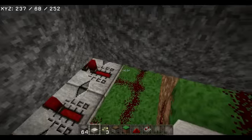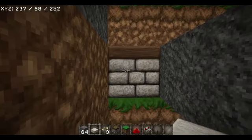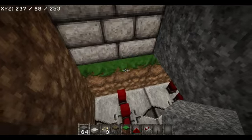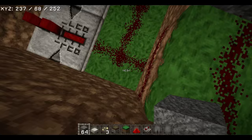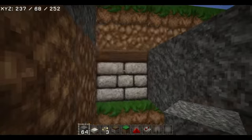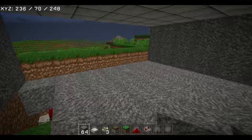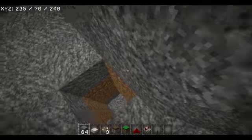Now what you want is to have the redstone like this. You want to do this for every one — have a piston, put grass on it. Then you want to put a repeater one block below, rather than redstone. Do this for as many as you have, then simply cover it up like this.